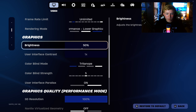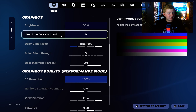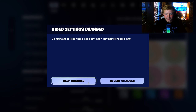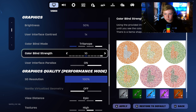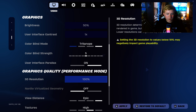For brightness I have it all the way down to 50. I have 1x for user interface contrast — I have no idea what that is. For colorblind mode I have Tritanope. I really don't know the difference between that and colorblind off, but I know some pros use it. Colorblind strength I have at 5 — that's probably why there's not much of a difference. It just looks darker, so I just keep mine at 5.